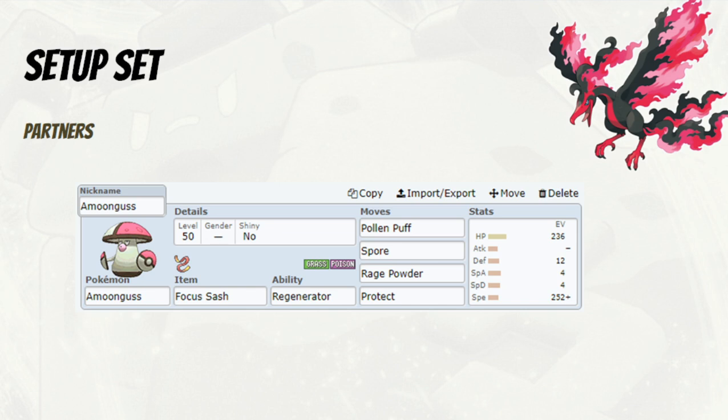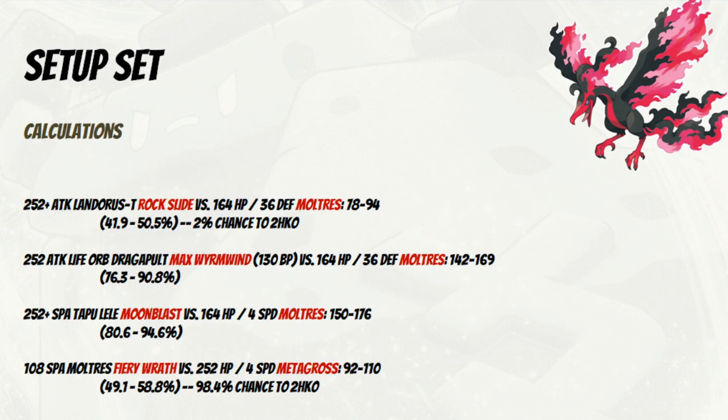Let's have a look at a few calculations for this spread. An Adamant max Attack Landorus's Rock Slide shouldn't two-hit KO us, and we survive a Life Orb Draco Pulse Max Wyrmwind from Dragapult quite handily. A Modest max Special Attack Tapu Lele's Moonblast we also survive reasonably well. And the important one: Fiery Wrath into a max HP Metagross is essentially a two-hit KO, which means with a Nasty Plot up it will be a one-shot — and because it's a spread move, redirection doesn't matter. That's the Adrenaline Orb option.